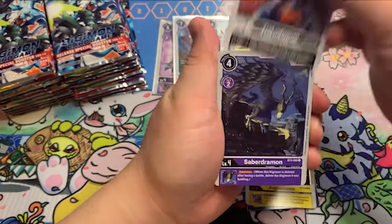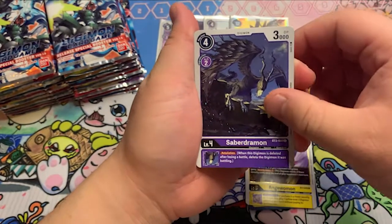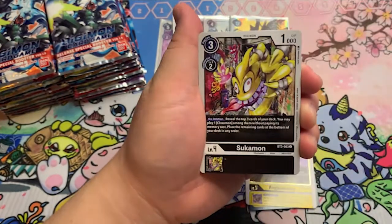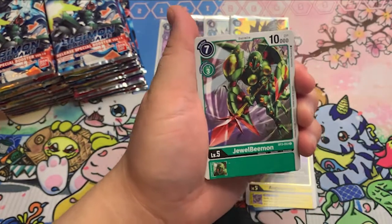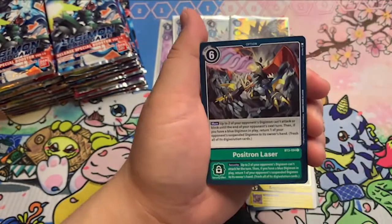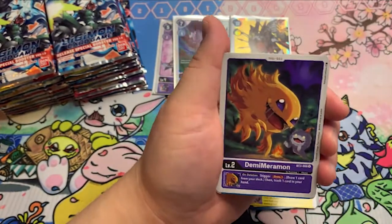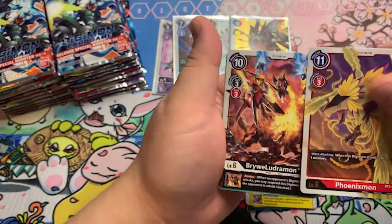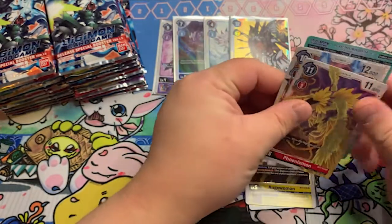Tealudumon. Saberjermon. Zubaigermon. Supamon. Flossamon. Jewelbemon — he looks cool. Looks like Green got some pretty good support this time, so that's really cool. Maybe I have to try Green out sometime. Phoenixmon. And Bryweelujamon — that's a name.